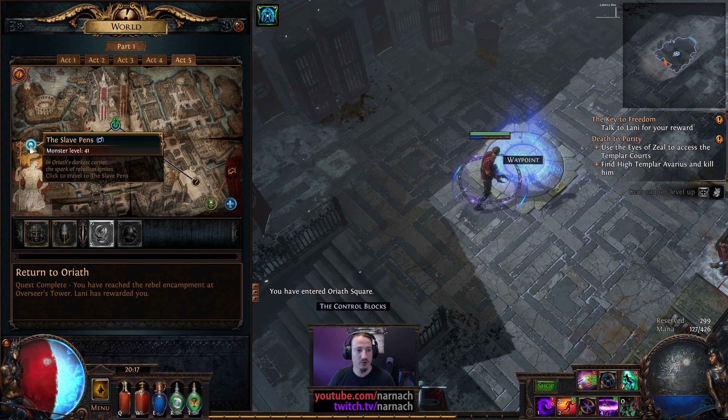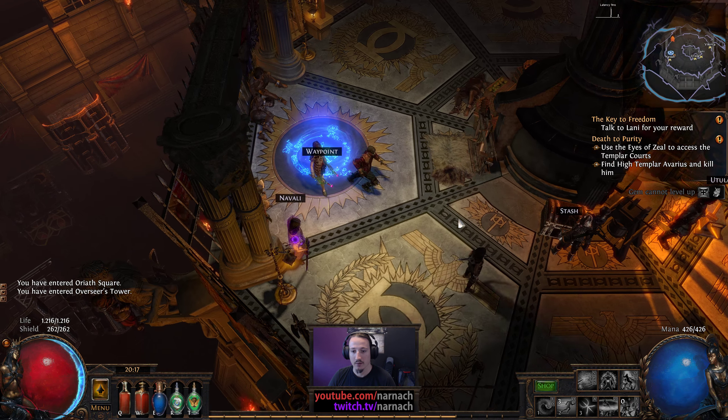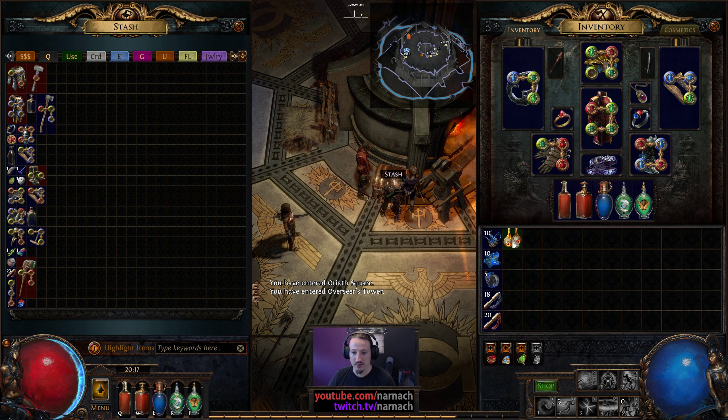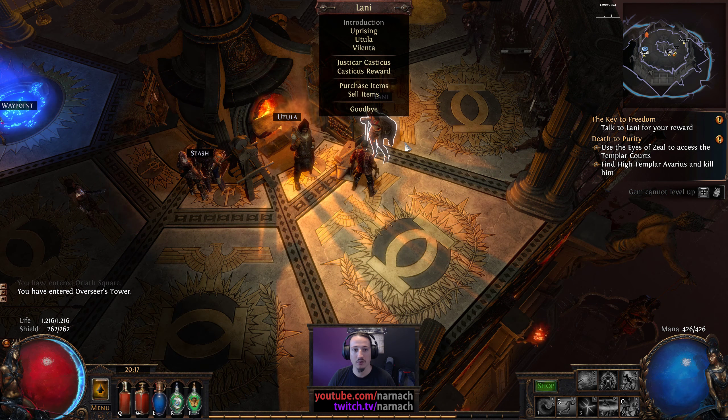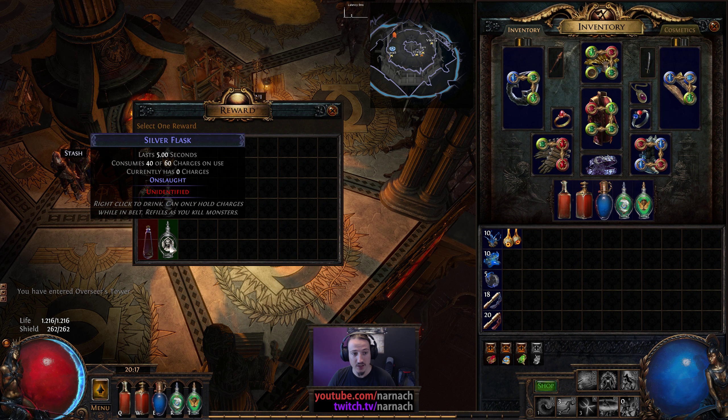Waypoint — let's go back to the Overseer's Tower, stash more things, and then the Eyes of Zeal. Casticus rewards — Stipmite, we already have it. Silver — oh, that gets us Onslaught. Yes, please.